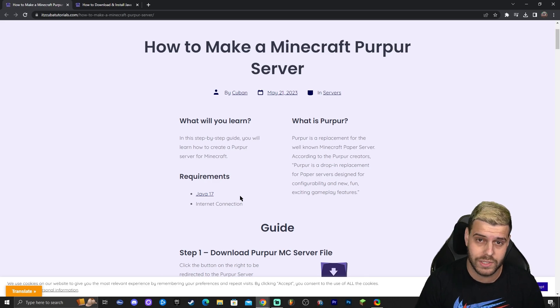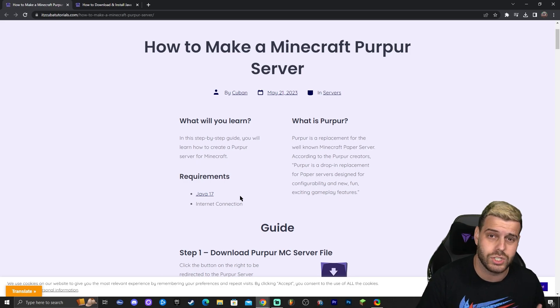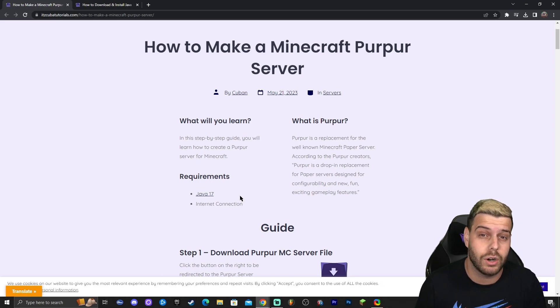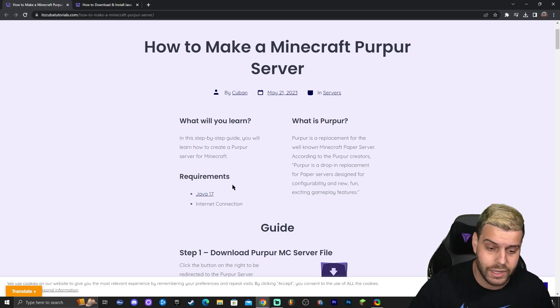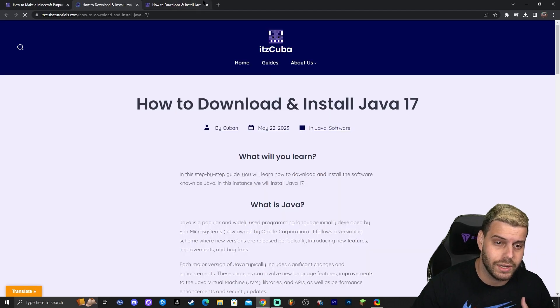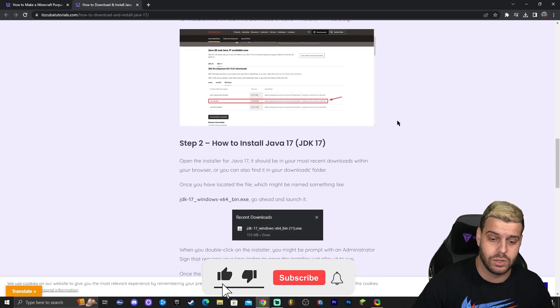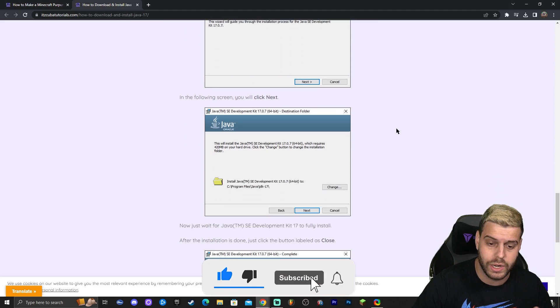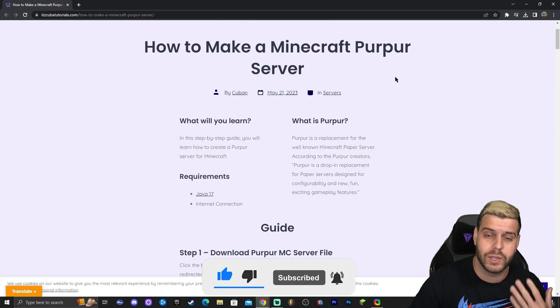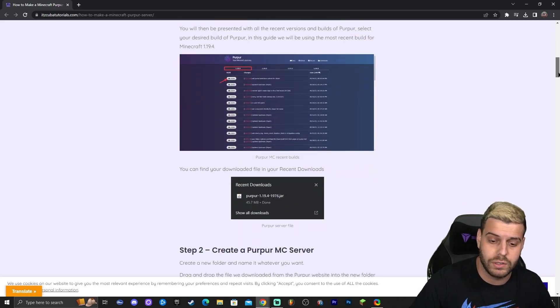It is very important that you have Java 17. I get a lot of comments from people saying their Java is not working, they're getting a Java error, or their jar files are not opening — you'll learn what a jar file is in this tutorial. I've added Java 17 in the requirements; if you click there you'll be taken to our Java 17 download and install guide. Once you have Java 17, come back and follow along.